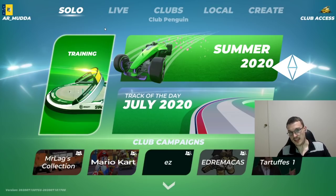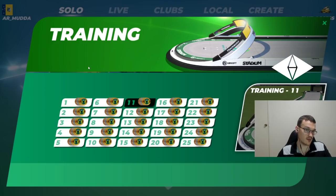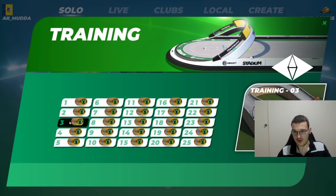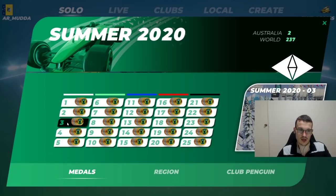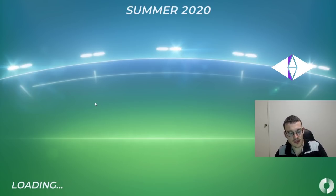Now obviously the flat ice is more difficult, but right now I'm going to show you the bobslaying. Actually, Summer 3 is better because at least everybody can play that one. So this is a bobslaying map — there are two turns, a right and a left.